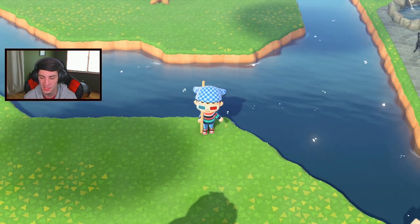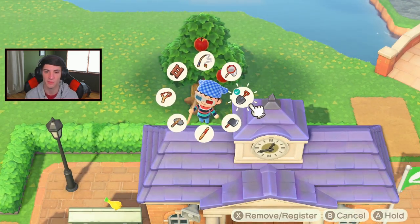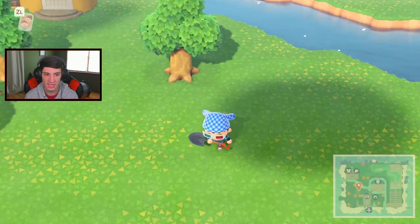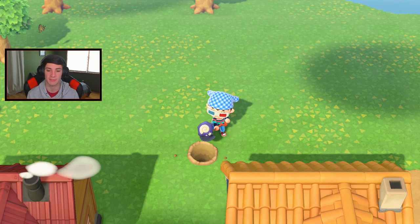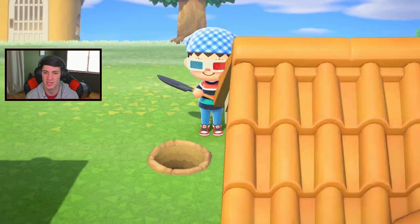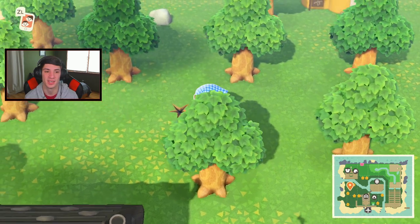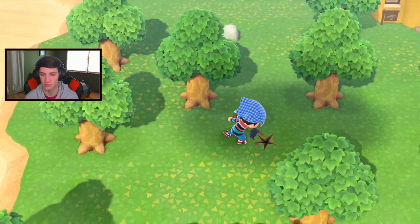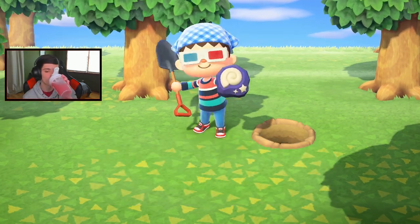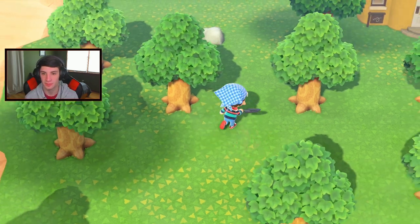I want to add a bridge probably over to the left side in the middle. Let me search this side for my rocks and find the money rock to get some bells. I found a fossil — I see you lurking. I think my fruit trees are done too. Those turnip prices were really bad.